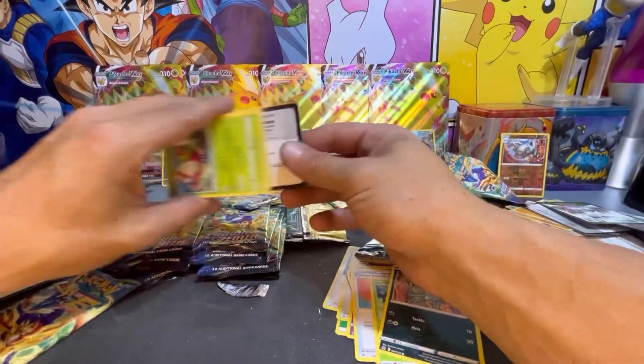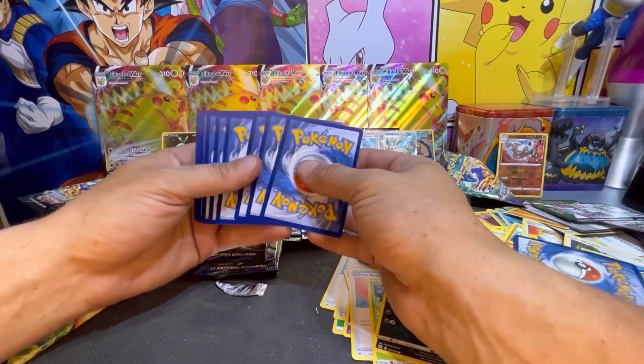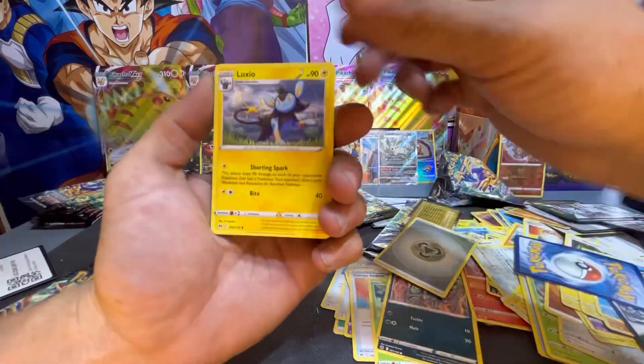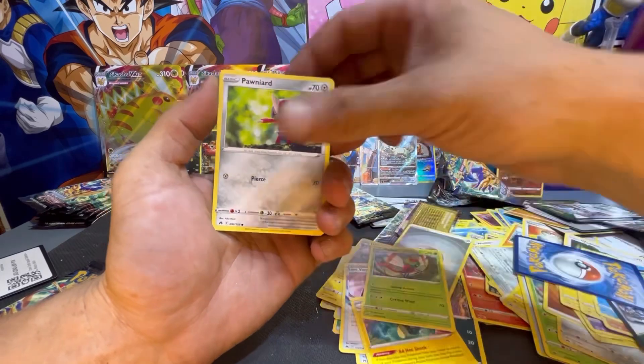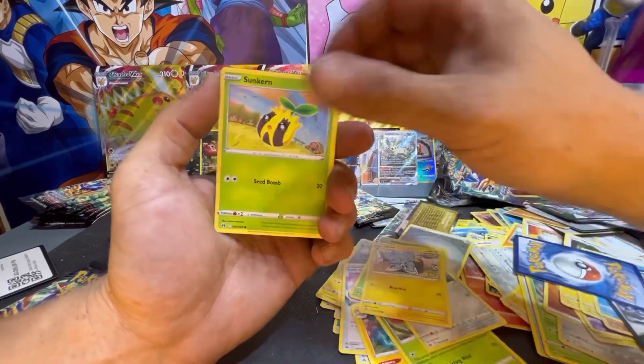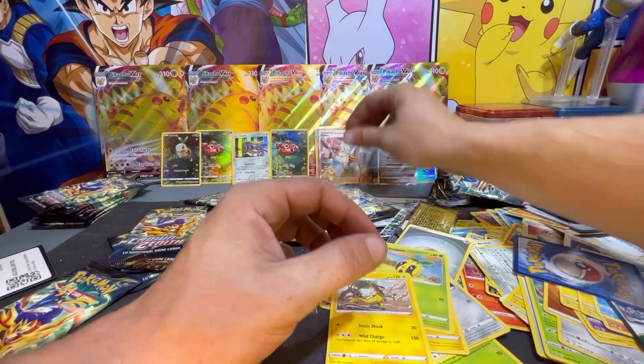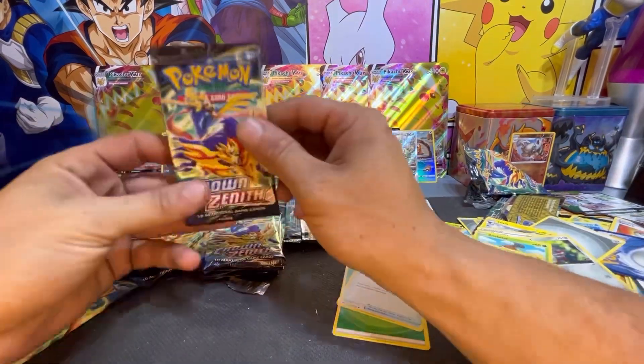We are still tearing through these packs. Here's your code card. Pack trick from the back to the front, started off with a Steel Energy, Luxio, Lost Vacuum, Electrike, Yanma, Kricketot, Shinx, Sunkern — and a Melony Full Art Trainer! So we have three Full Art Trainers so far and we are still pulling cards.